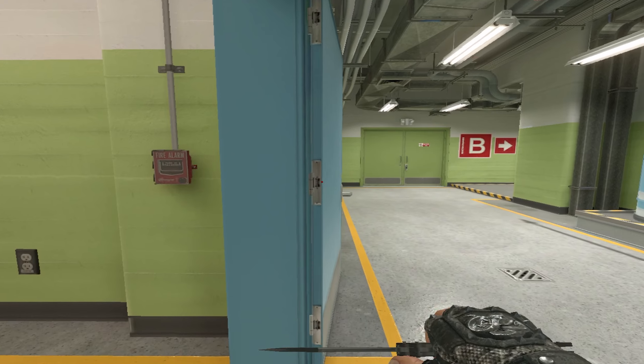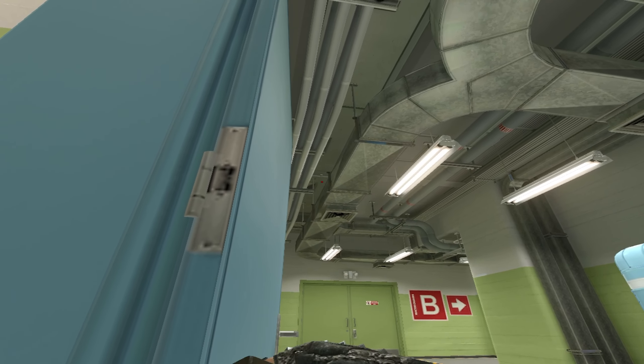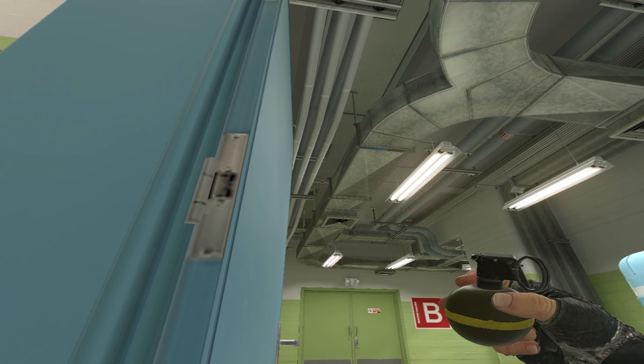The way you throw it is you go ahead and line up on the right side of the door here. It's pretty rough — you're gonna pull out your flash and aim at this piece of metal here at the top. Then it's really simple, you're just gonna left click throw.